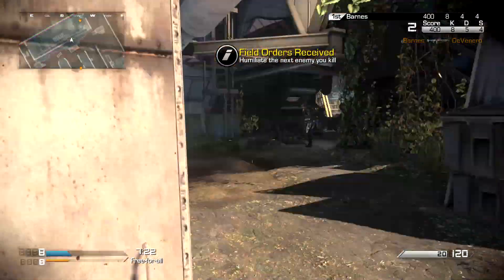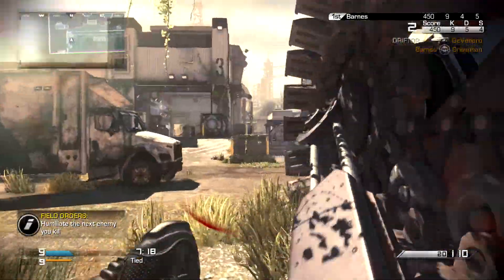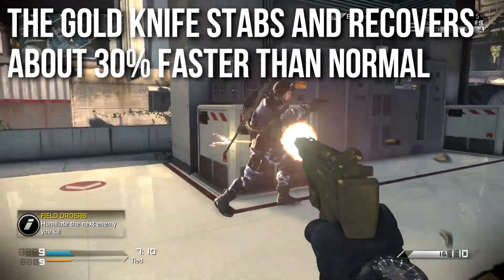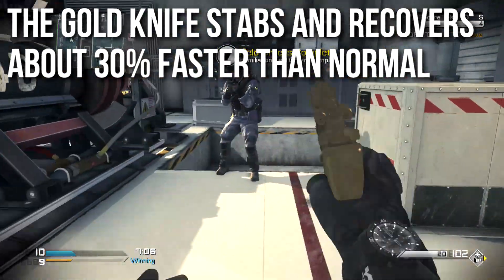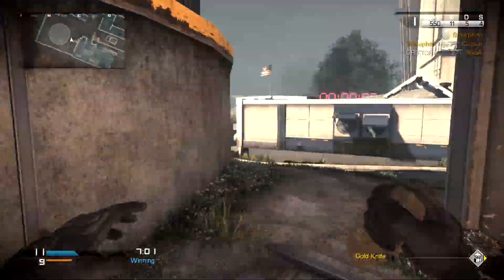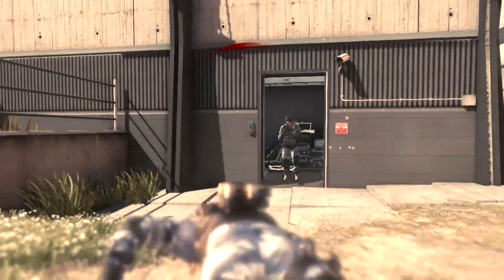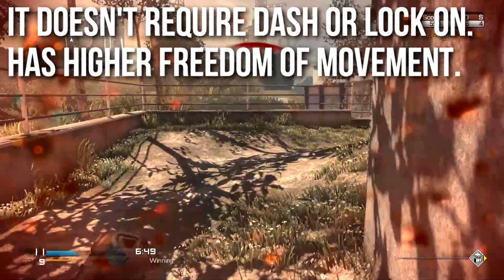I broke it down, did some math and timing — all that sort of fun stuff because this is in-depth. What I found is that the Gold Knife stabs and recovers approximately 30% faster than the normal knife. It's not an exact science because there's frame rounding and some argument as to where the knife stab begins and ends, but it's about 30% faster. It doesn't require a dash, a lock-on, or an animation — it's a lot like CoD 4 knifing, that very old-school swipe where you flail your rubber knife around and people die. So it has much higher freedom of movement along with lesser requirements and time.